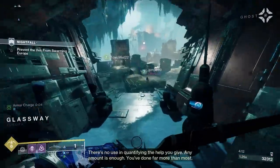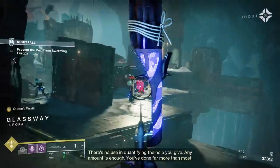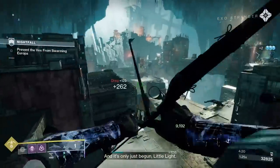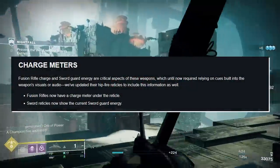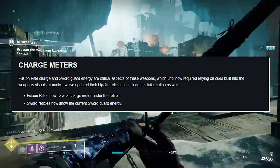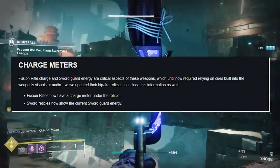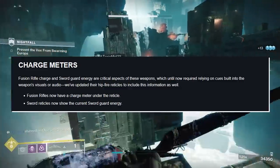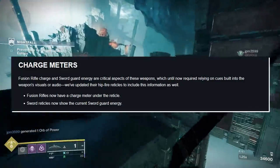The goal is to give us more feedback, allowing us to be as accurate as possible while also feeding us information about the weapon itself. Charge meters, fusion rifle charge, and sword guard energy are critical aspects of these weapons, which until now required relying on cues built into the weapon's visuals or audio. We've updated their hip-fire reticles to include this information as well. Fusion rifles now have a charge meter under the reticle, and sword reticles now show the current sword guard energy.